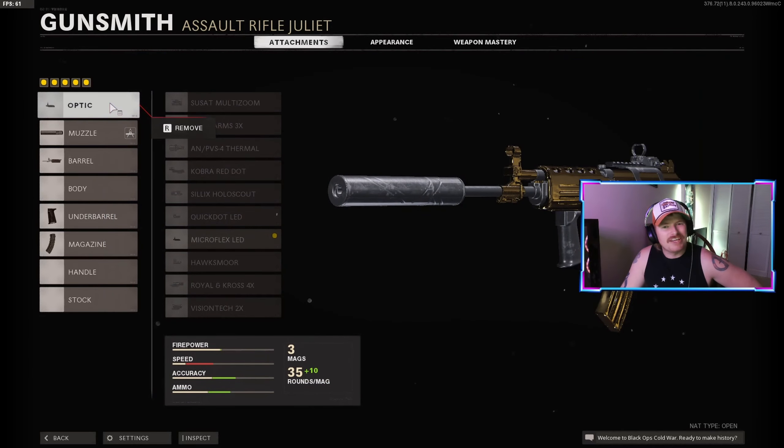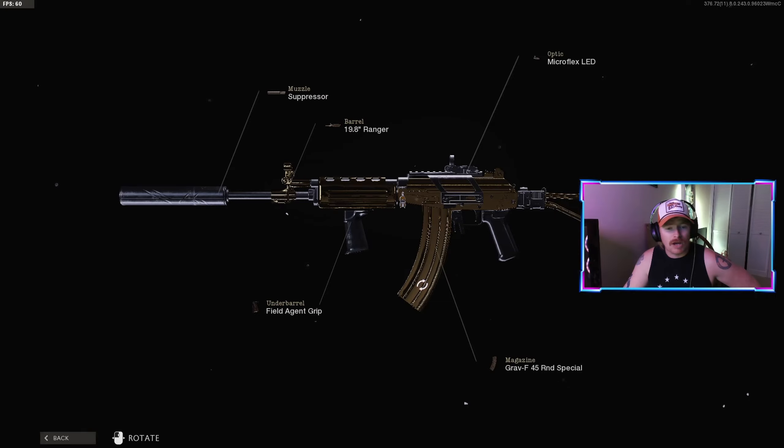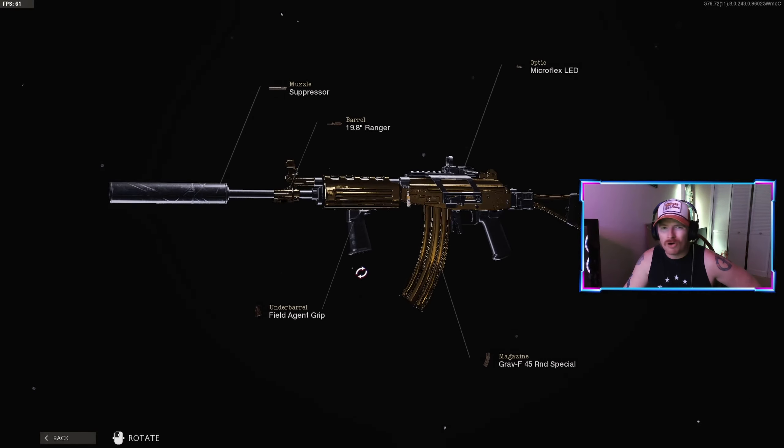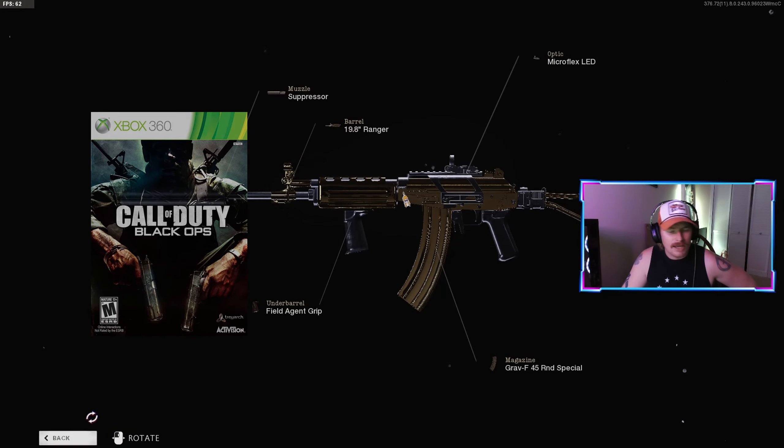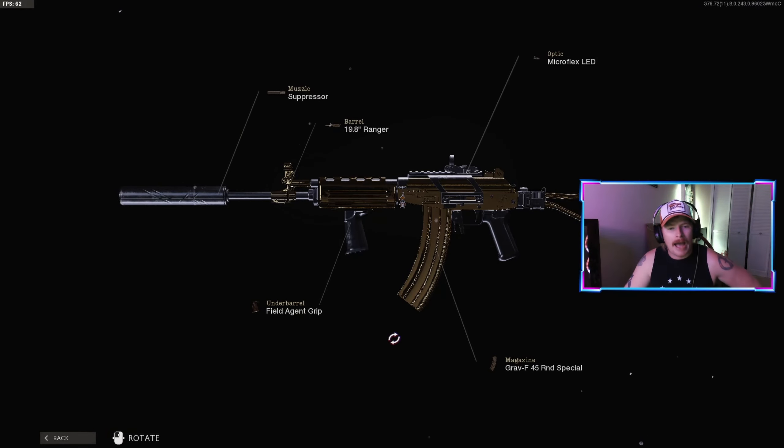We dropped a nuke with the Galil, also known in Black Ops Cold War as the Grav. I don't know why they changed it, but that happens every now and then. It's the Galil. In this video, I put the golden camo on it to get a little bit of that style, like the Black Ops 1 Galil. This is my setup that I'm going to be using in the video.